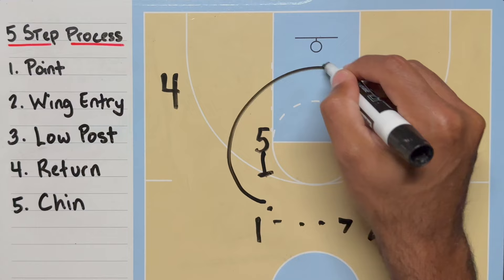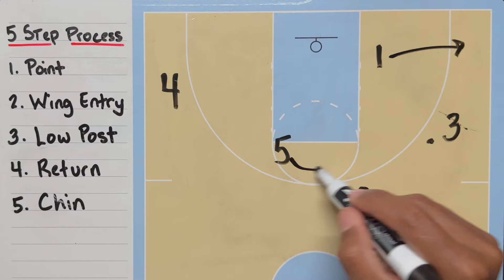If the 1 doesn't receive the pass, he'll continue the cut to the corner and the 5 will set a drift screen for the 2 to get a 3-point shot.